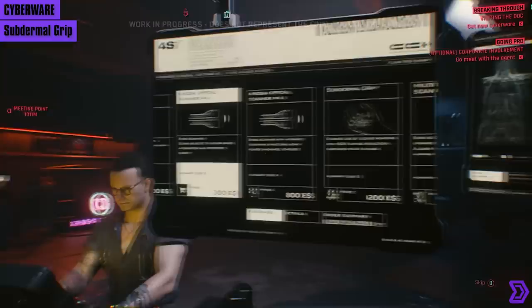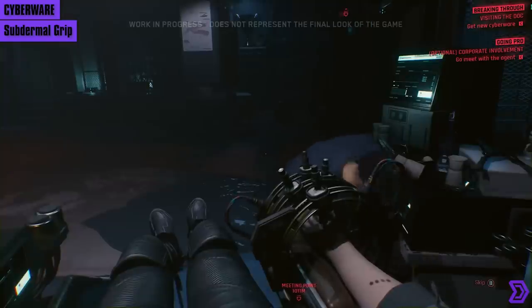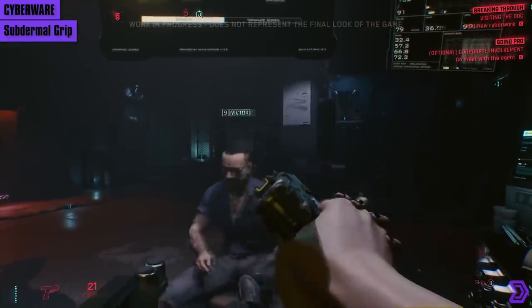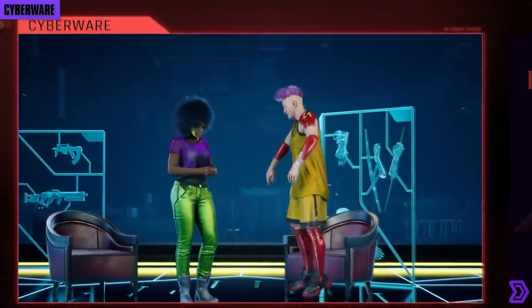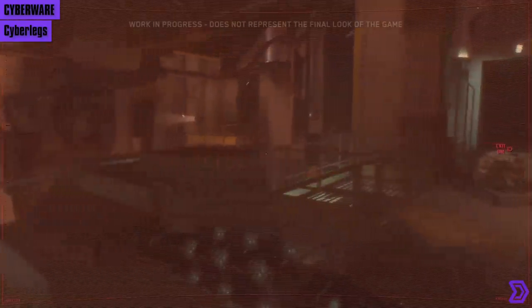Next is an arm mod you get fairly early on. It lets you use weapons you otherwise wouldn't be able to, with a 50% damage reduction. It also increases melee damage and is said to increase damage when your weapon is in contact with something. It also shows you weapon information like ammo count. Finally, a bonus piece of cyberware: modifications to the legs, which give people the ability to effortlessly jump — our man Jackie has them, as shown here.